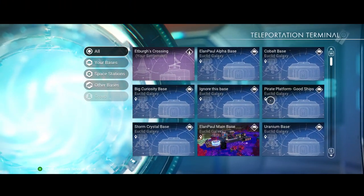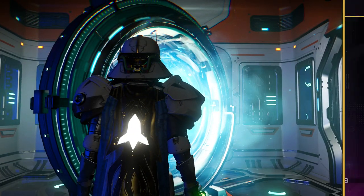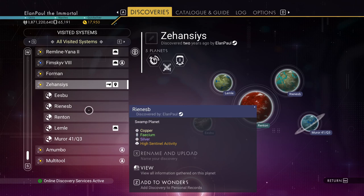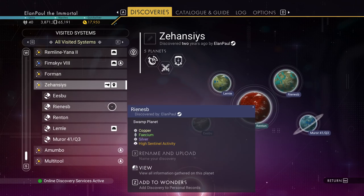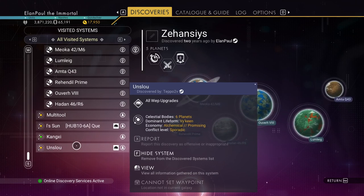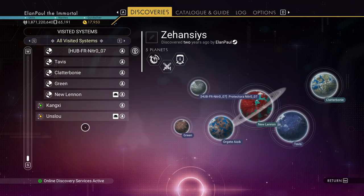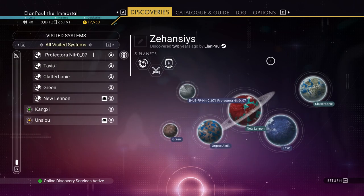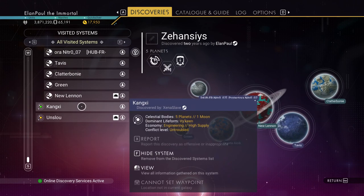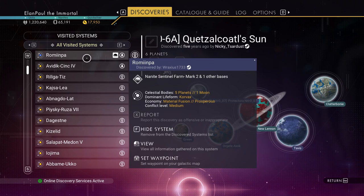I'm going to ignore systems labeled Euclid for now. The best place to look is here. The system we find may not be in the Eisentham galaxy. This one was found by a different person — there's a multi-tool galaxy. This hub system is part of the original game back in 2016, so it's kind of a protected system. Let me go back through all the systems I visited.